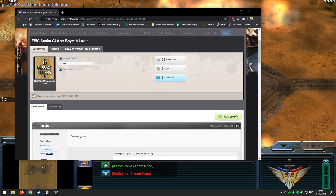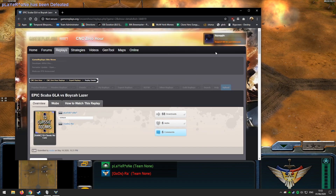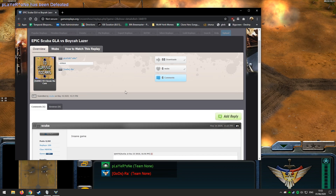A fantastic win here from Scuba in the face of demise, being so low on economy towards the mid to late game. But absolutely well played. Like I said, this has been an absolute epic game. So drop on by, hop into the replay and drop a wub on this replay - Epic Scuba GLA versus Boyka. Thank you gentlemen for an amazing game to watch and an amazing game to cast. Ladies and gentlemen, I hope you enjoyed the first of hopefully many of me returning to cast some Zero Hour. See you next time.